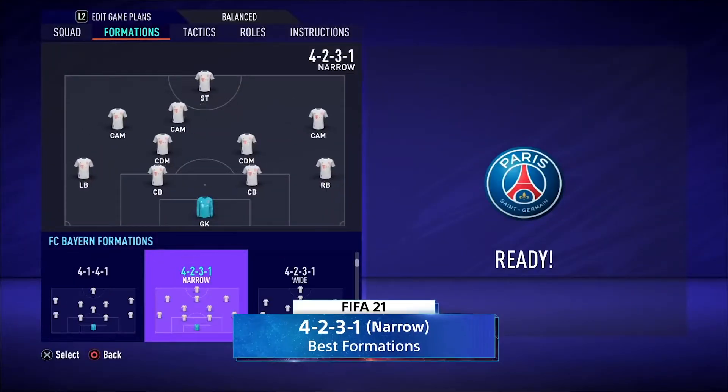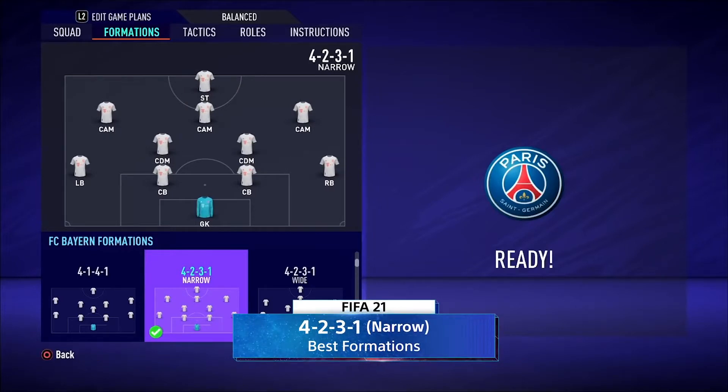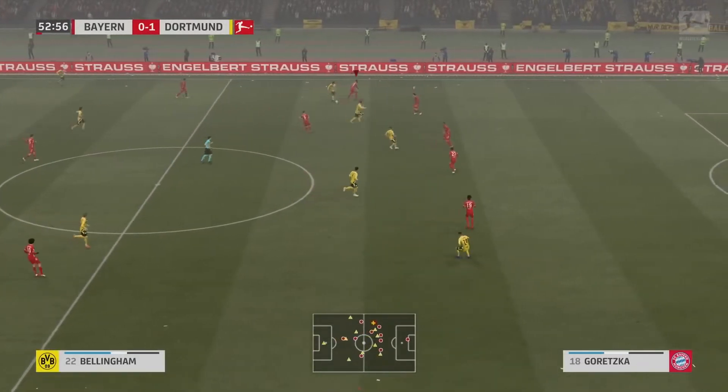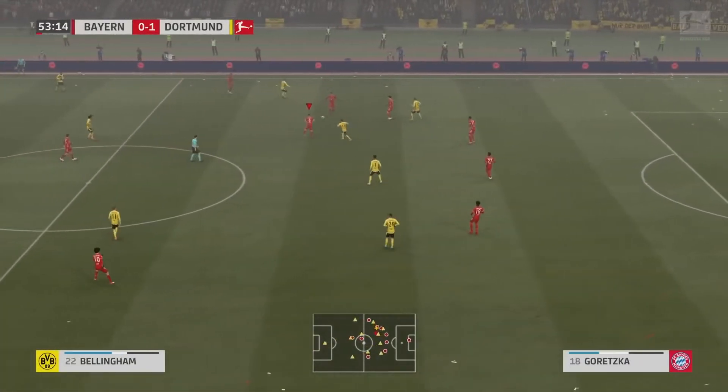It's the tried and trusted 4-2-3-1 formation. This is what you tend to see a lot of FIFA pros use at the very high level, mainly because of the two CDMs. They're like anchors in front of your back four. They patrol left to right, breaking up play, and they are the catalyst to this formation's success.